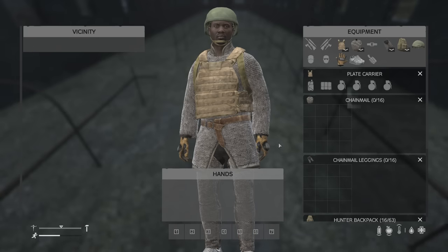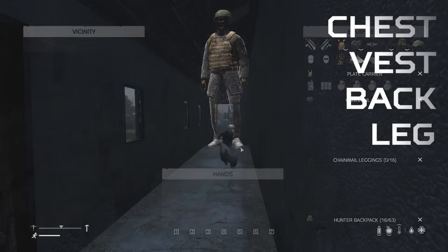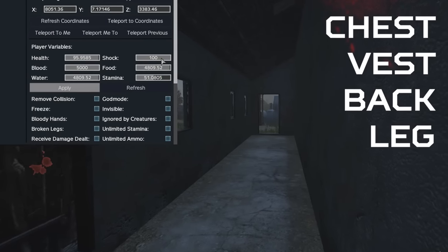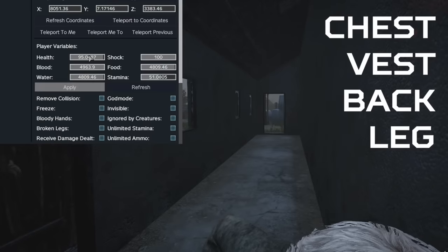This again applies to all clothing and armor that an infected can hit. For the most part, your chest, vest, back, and leg slot items are most at risk when it comes to infected durability damage, as these are the areas that infected hit the most, even while crouching or going prone.